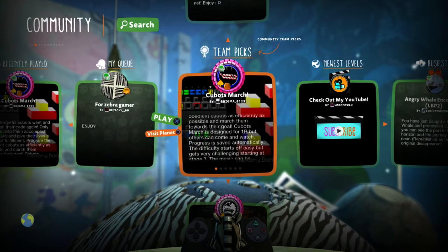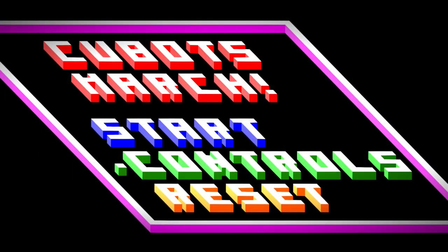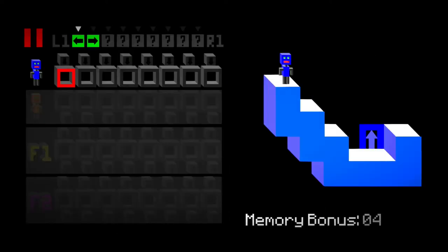Right now we're gonna be doing Cubot's March by Enigma_0123. So here is Cubot's March. This is also the first LittleBigPlanet 2 team pick we're doing on the series, which is really cool. So congrats to Cubot's March for picking that. Basically this is a nice, simple puzzle game that sort of brings you back to that old arcade style.